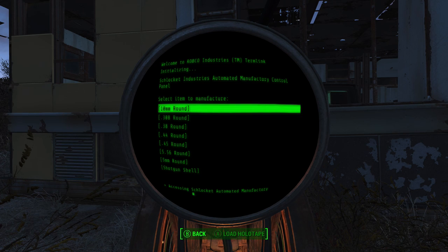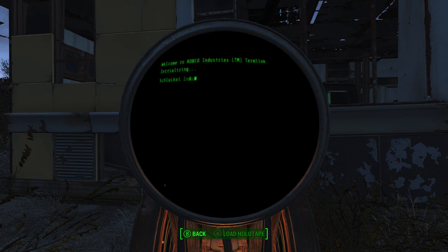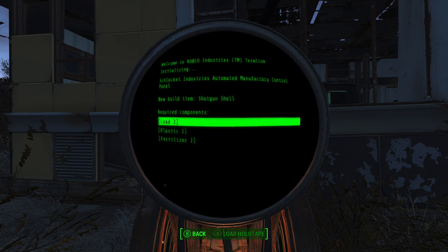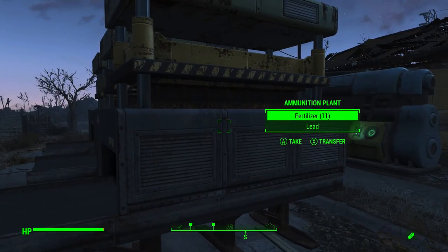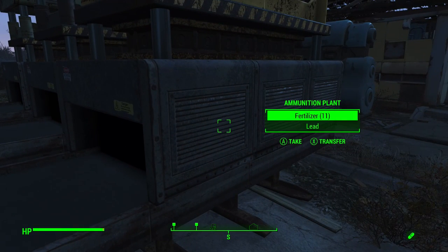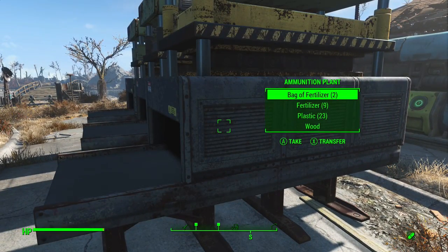Ammunition, though — this requires one Gun Nut and one Science, so you can have this by level 3. If I want to have 10mm rounds: lead and fertiliser. With the Brahmin bathtub thing you've basically got an infinite source of fertiliser. And for a shotgun shell: two lead, two plastic, and two fertiliser — might be useful. Let me check if it's genuinely a single round. I shove some fertiliser and lead in there, and it kicks out ten 10mm rounds — times ten! So it wasn't a single one, it was times ten.